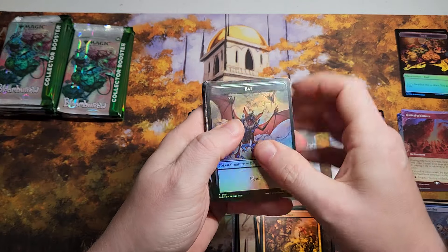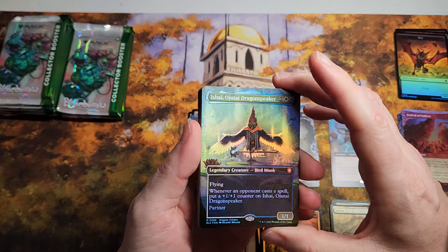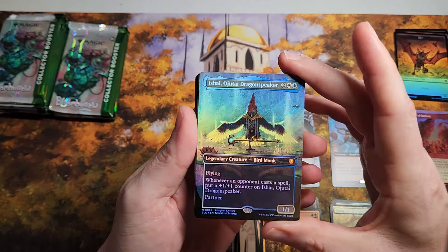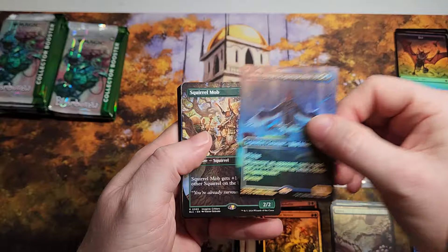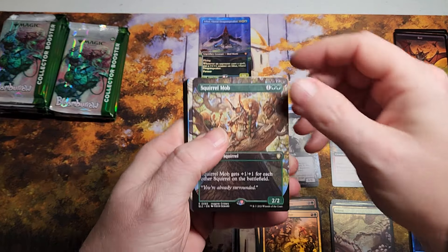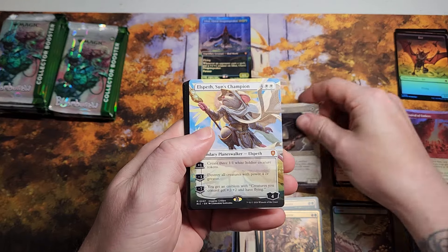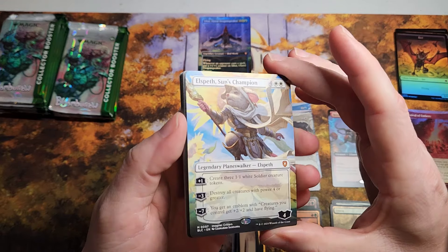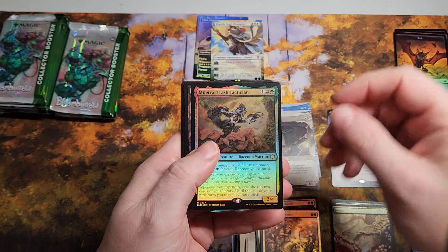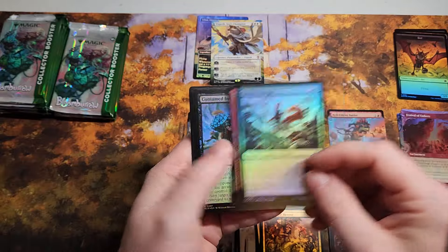All right, got a bat token. Oh there we go — it's Ojutai! Not the best mythic we want to see but it is kind of cool, even for Commander. Squirrel Mob — not too bad. Jackdaw Savior. Elspeth, Sun's Champion — very nice, another mythic. Trash Tactician. All right, that was a decent pack.